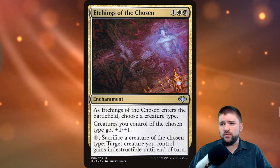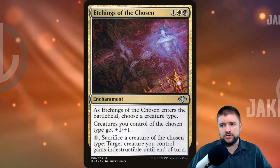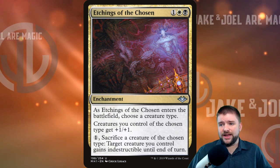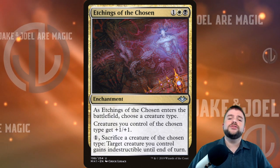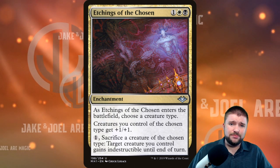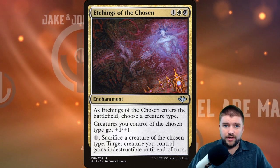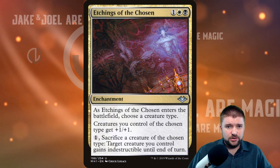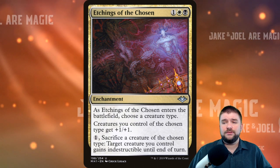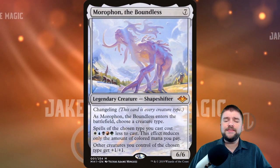There's one two-color card worth noting: Etchings of the Chosen costs one black, one white, and one other. As it enters the battlefield, choose a creature type — creatures you control of the chosen type get plus one plus one, and you can pay one and sacrifice a creature of the chosen type to give target creature you control indestructible until end of turn. So if you're creating soldier tokens and your soldier commander is on the battlefield, pay one, sack a one-one, and your commander gains indestructible. This could save the game for you.